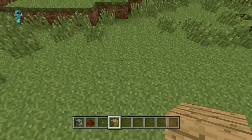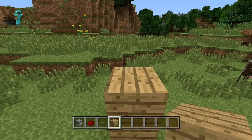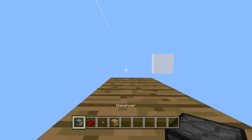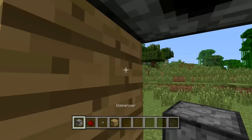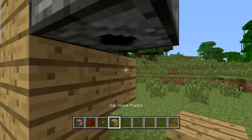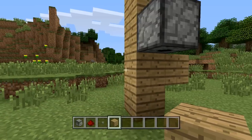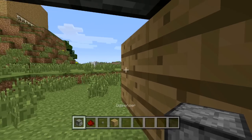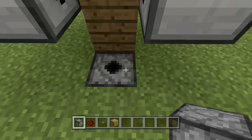In order to do this, first go ahead and craft yourself a little wall here if you don't already have one, then place a dispenser upside down here, followed by two more on each side of that one — so you want one here, one here, and then one below you as well.